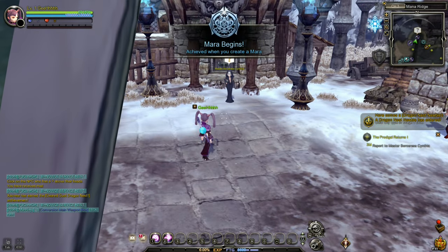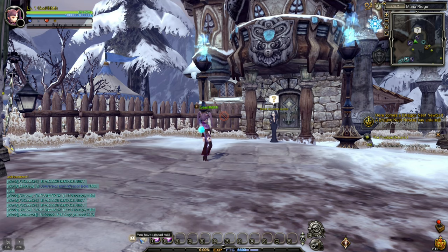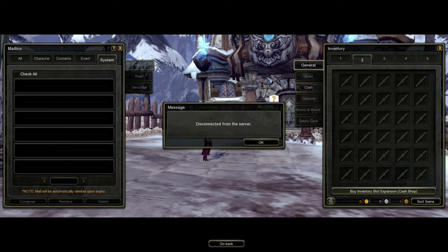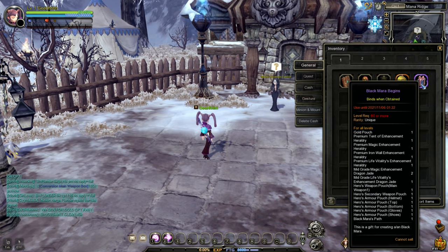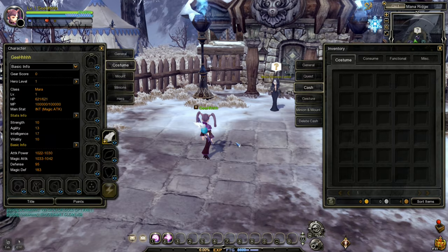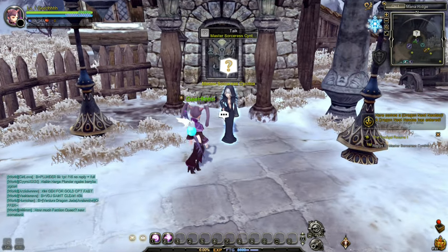Where are we now? We need to talk to the master sorceress, but let's check out our bag. Quest items, cash items - old band book, gesture, minion. I think there's more in the mail. There goes the mail - check all and retrieve. Received all attachments. Open up the bag - Black Mara begins. We need to be level 60 to use this. We got White Cupid wings - let's use that. And there it goes, that's the Cupid wing.